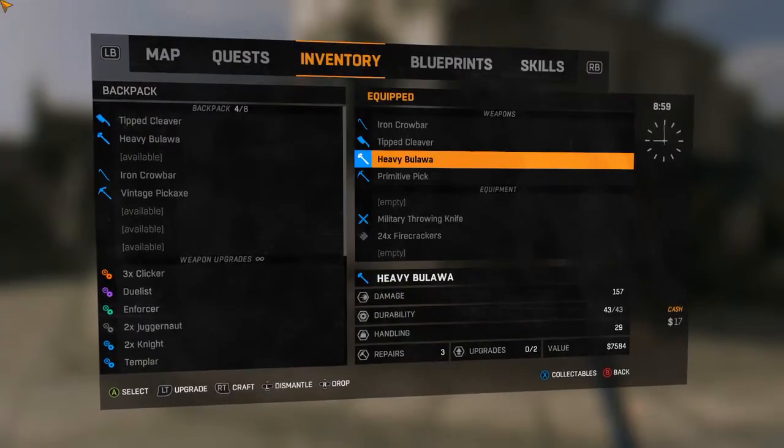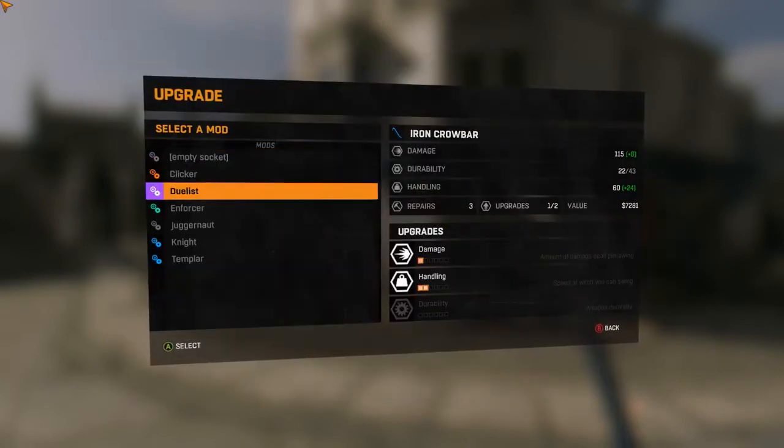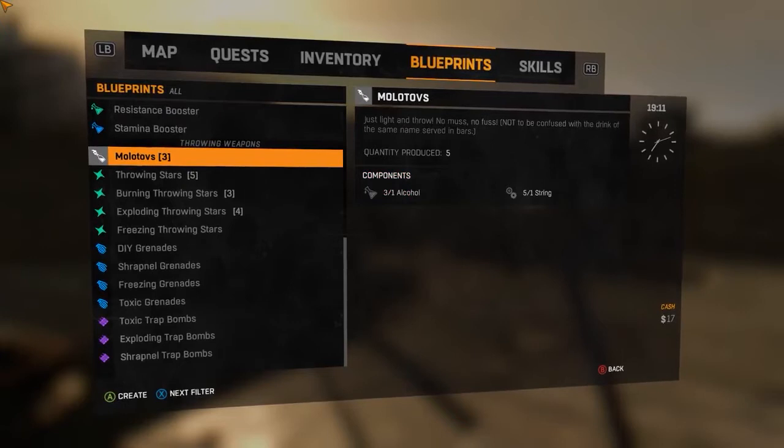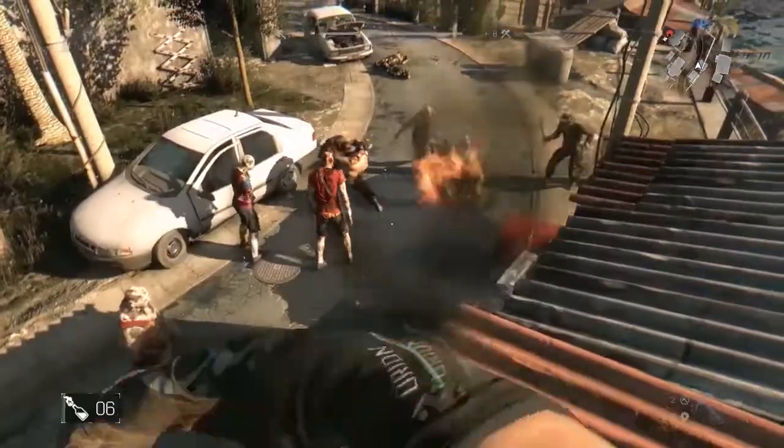If you want to tune up your weapon, use Blueprints and Upgrades. Upgrades improve weapon stats like handling, damage and durability, while Blueprints allow you to create completely new tools of combat with fancy effects such as electrocuting or burning.